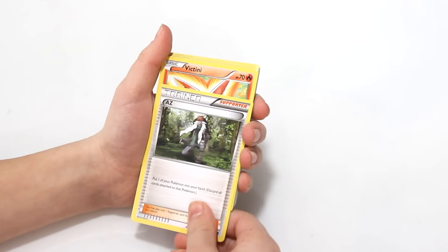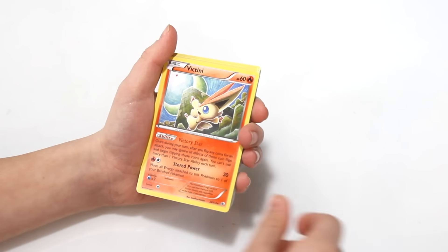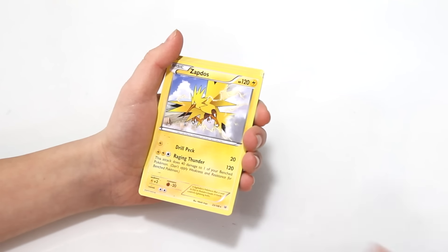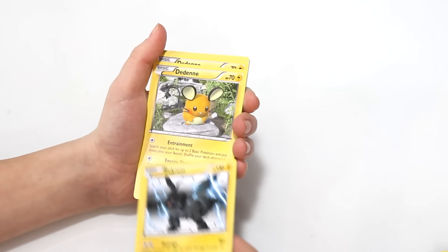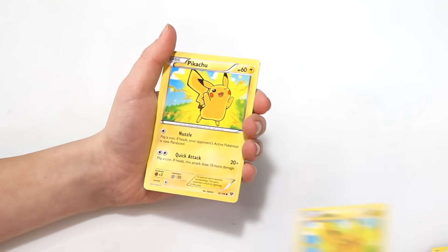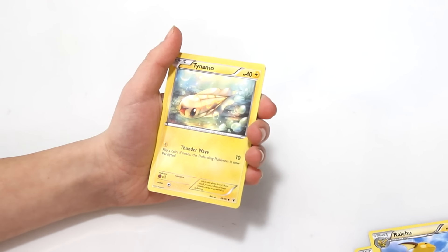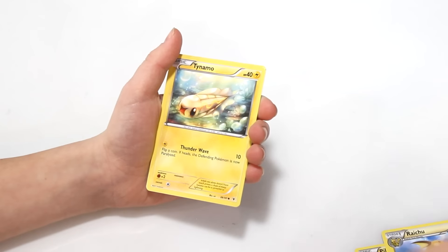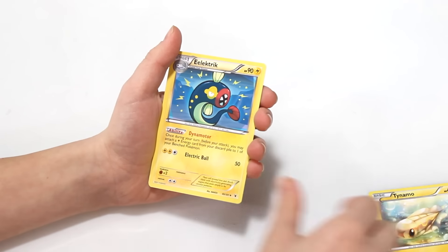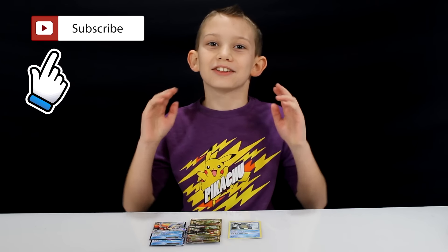Level Ball, another one, Karen, two Float Stones, a Bianca, a Battle Compressor from the Team Flare Gear. An AZ, one of those. Victini — whoa, 100 damage on that, two prints of it. Ooh, Zapdos, two of them, two different prints. Zekrom, another one. Pikachu, another Pikachu, another Pikachu, another Pikachu. A Raichu. Tynamo, second Tynamo, third Tynamo. And the last card is another electric energy. Alright guys, that is it for today and the rest of my birthday Pokemon haul.